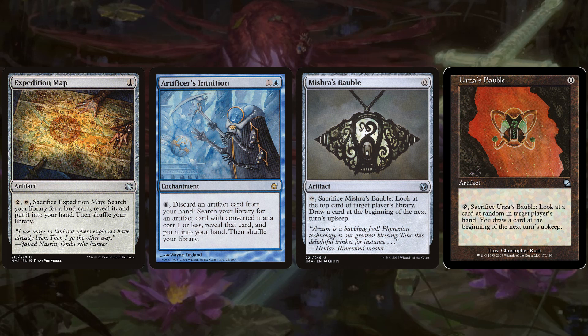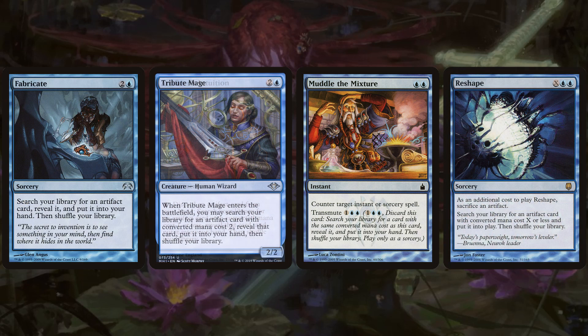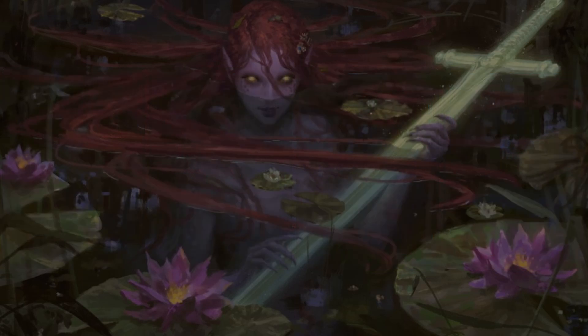Mishra's Bauble lets you look at the top card of target player's library, and Urza's Bauble has an opponent choose a card from their hand to show you. Not super impactful, but you play it, sacrifice it, and draw a card next upkeep. Rounding out the tutors, we've got Muddle the Mixture — which also works as a counterspell — plus Reshape, Fabricate, Tribute Mage, Trinket Mage, Trophy Mage, and Whir of Invention. Lots of tutoring because we really want to combo off efficiently.